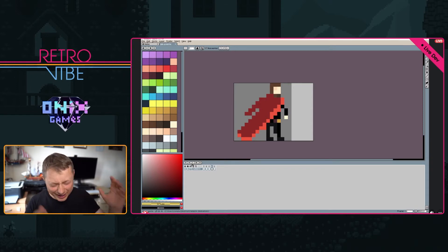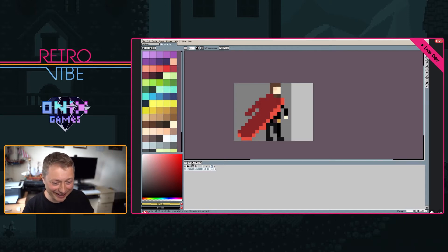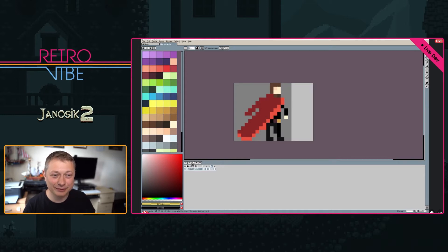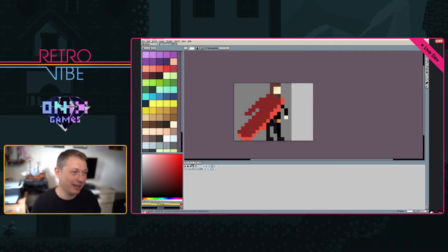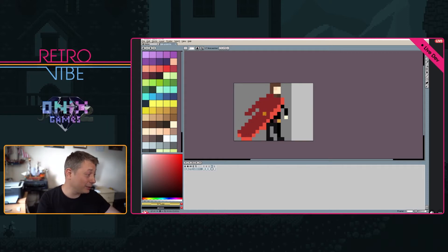I forgot to introduce Digger — this is my operator and he'll read questions from the chat when I'm focusing on drawing. Also, for those watching on Steam, I'd like to invite you to come to Twitch chat because we're reading questions from there, so if anyone wants to ask anything, Digger will read those for us. Let's get to it and see what we can do with this animation.